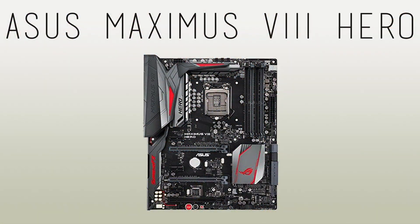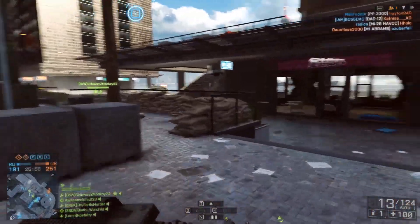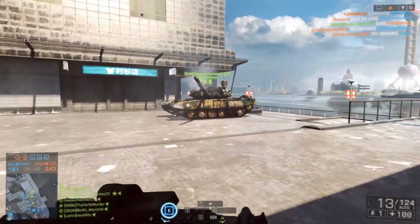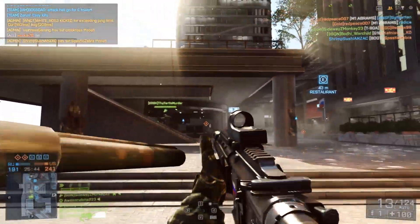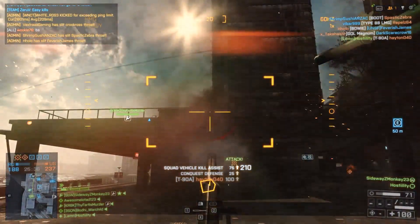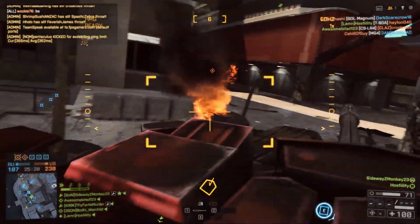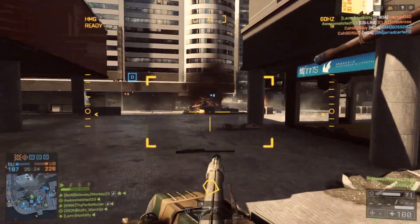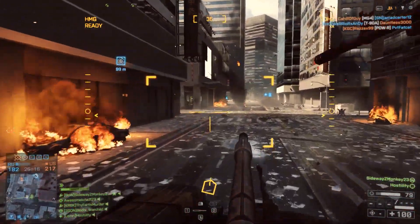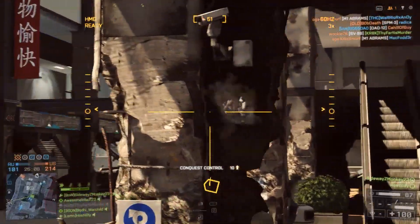Going onto the motherboard, we are using the Asus Maximus VIII Hero. This motherboard is really top-notch — it is the top of the line of Z170 ROG boards, so you'll get a lot of features, some you probably won't even need. It has very good overclocking potential with strong VRMs and voltage control. It also looks really nice and you can change the LED colors to suit the theme of your build. I've gone for a red and black theme. I think it's one of the best Z170 motherboards and will be awesome in this build.